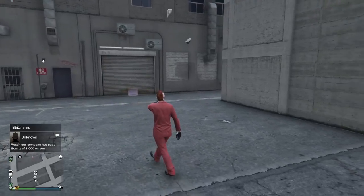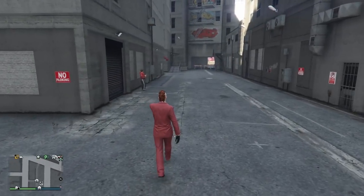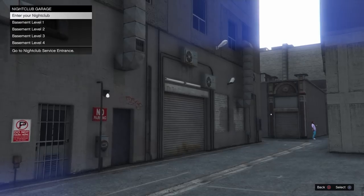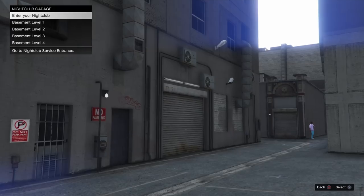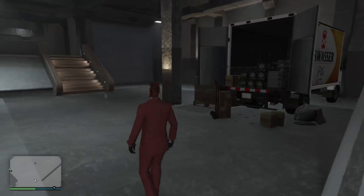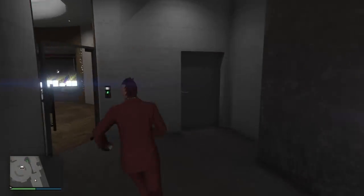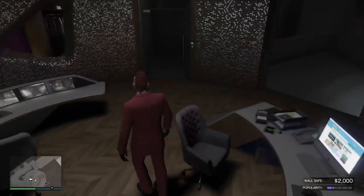The first one: all of the civilians in Los Santos, all the club goers and the patrons, they go in through the front door and have to wait in line. You are a VIP, you're the club owner — go in through your garage, through the back door. It's much easier to move around. You can run; you can't run inside the actual club, only speed walk, which is annoying.